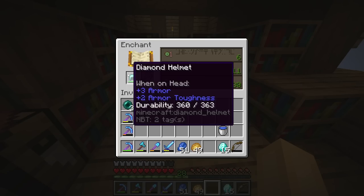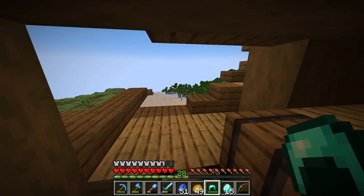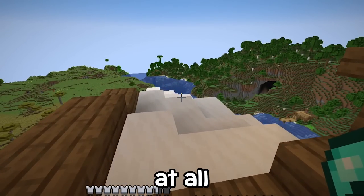I think up next we'd get Protection III for the helmet — I'll go get some XP later on and get Protection III on the helmet. For the bow we would get Power III — that's not too bad at all.